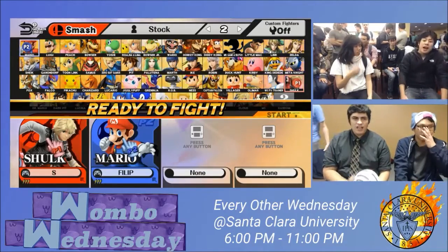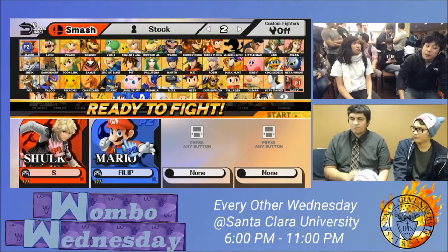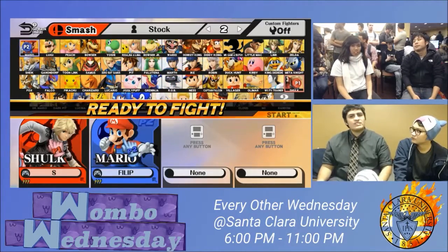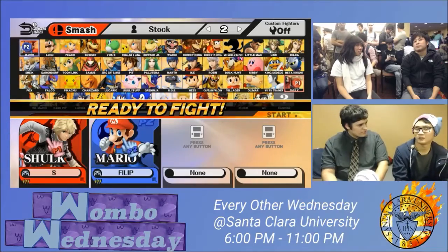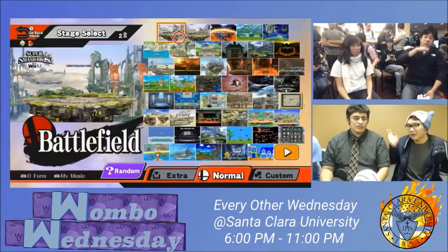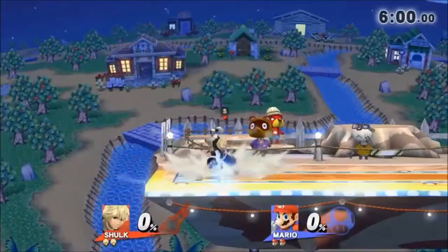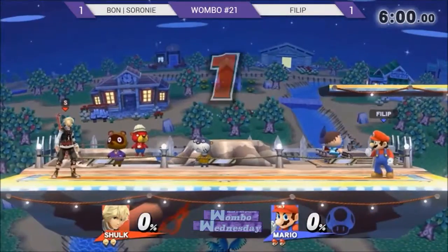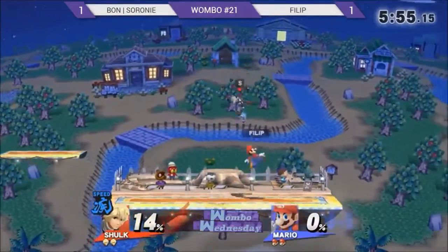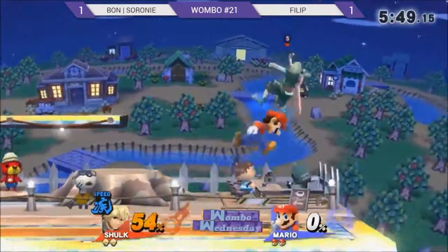I'm really interested to see where she picks for game three. I don't think the platforms help Shulk too much. Probably Smashville — actually I'd say Town and City, not Smashville, just because Mario can kill off the top more easily with those stairway combos. But those platforms on the side could save her too. And okay — it's Smashville, I was right! I should have bought some Powerball tickets.